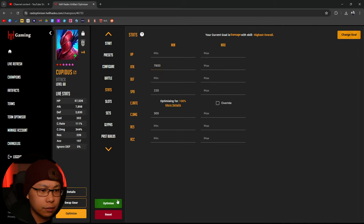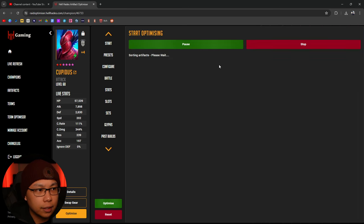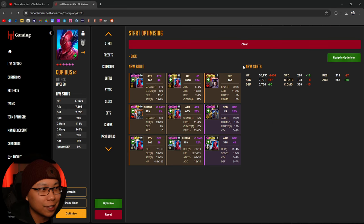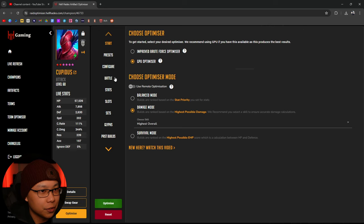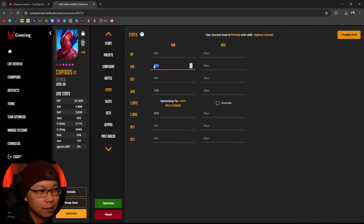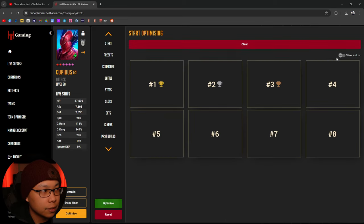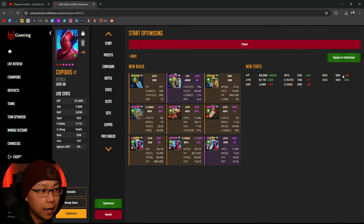Bringing it back down to 7,800 - that's weird, it was showing things before and now it's not. Let me live refresh - why does it keep changing things? We're still on damage mode with 8,000 attack set. Come on, give me something. We're back at 8,100 attack, 226 speed, 305 crit damage.